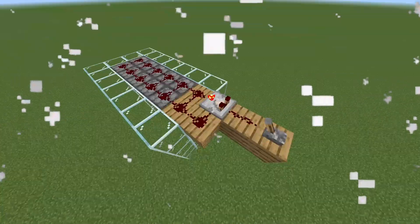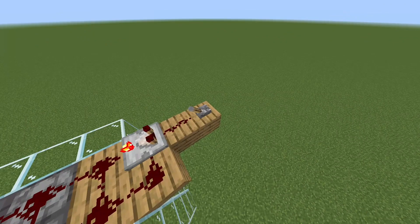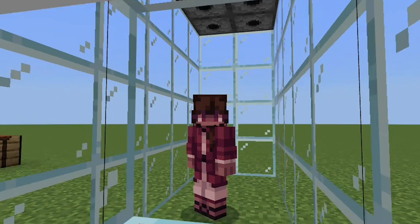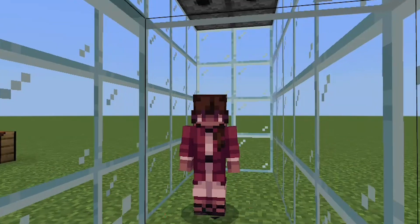I created this trap which uses a register and comparator clock, which repeatedly activates a dispenser above when activated. When this dispenser is filled with some highly explosive fireworks, that would make any player's health quite quickly decline.